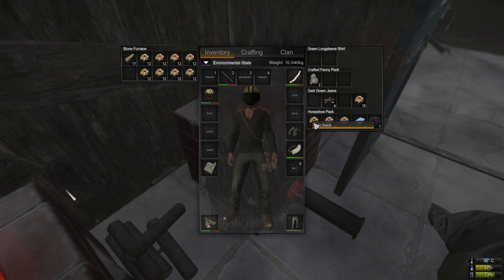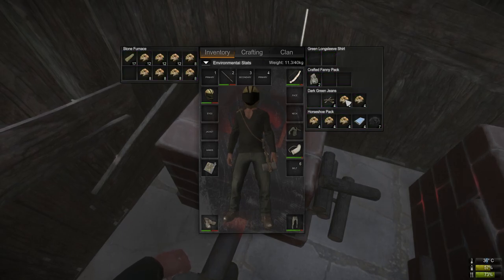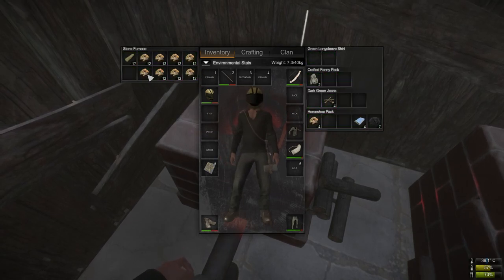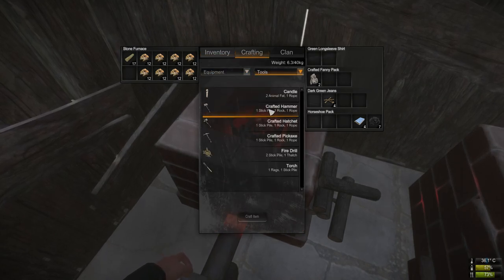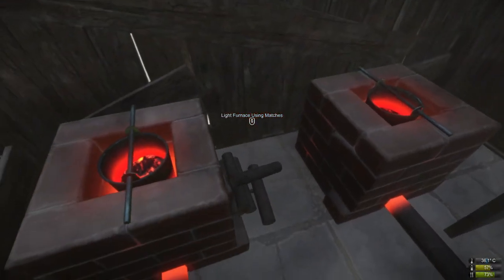Eight stacks of each is more than enough — every drop basically lets me upgrade a wall. I've got matches, but if you don't have matches you can just use two sticks and thatch to make a fire drill. We've got our two even stacks, nice and neat.